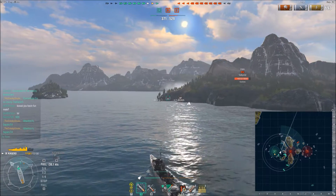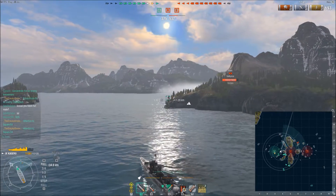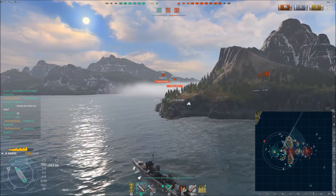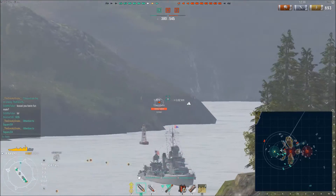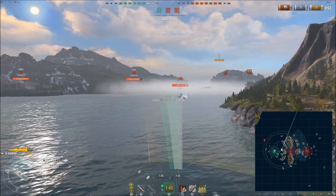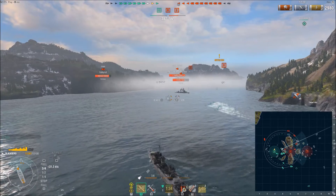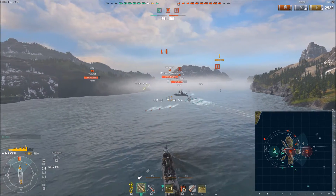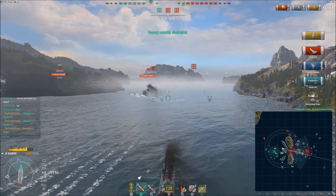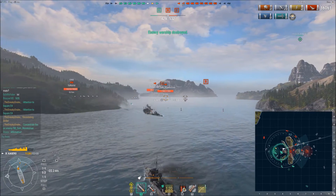I know that if the Benson backed into objective Bravo he'd be spotted by two friendly cruisers in F4 and F5, so he can only come from one direction — and indeed he gets spotted by a friendly cruiser behind me. Putin is getting good shots on him. At just 2 kilometers — which is the auto-detection range — I launch torpedoes. Even with him backing up, the torpedoes arrive in roughly 10 seconds. I easily dodge one of his salvos: 13,000 damage, devastating strike. Enemy Benson taken care of.